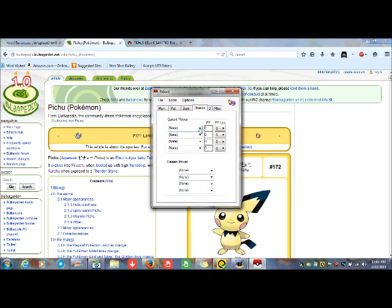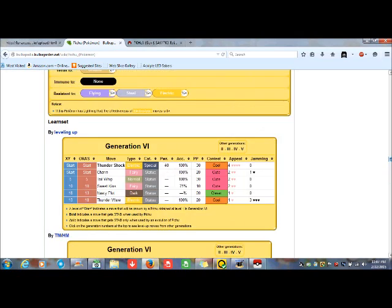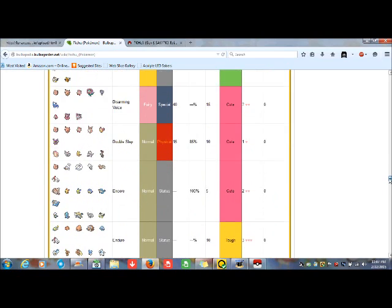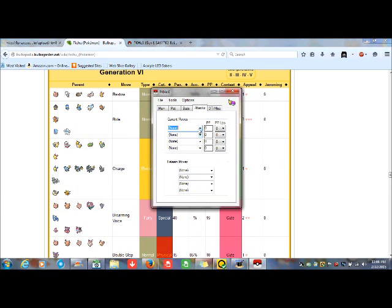Let's say I want Pichu to run. We'll teach it: Bestow, Abide, Charge. And I remember a friend of mine wanted Surf — I know it's not a regular move that Pichu normally learns, but hey, evolve it and you get Surfing Pikachu, so why not.